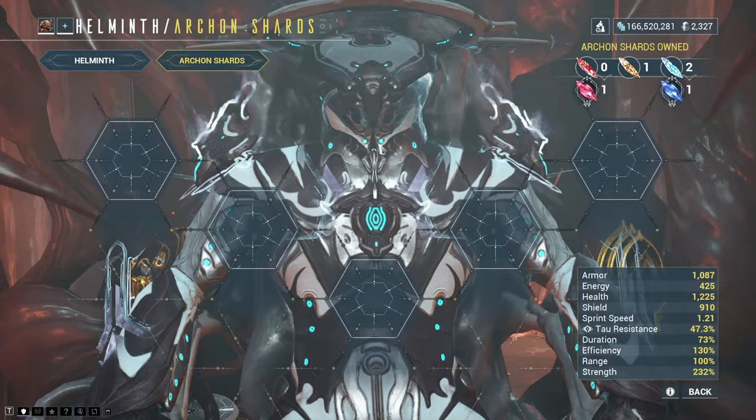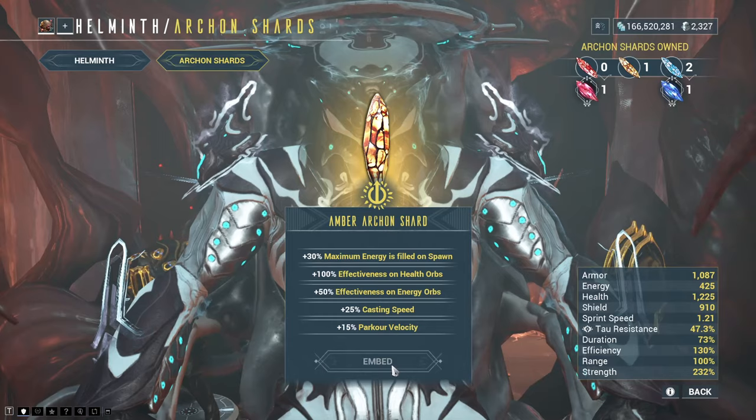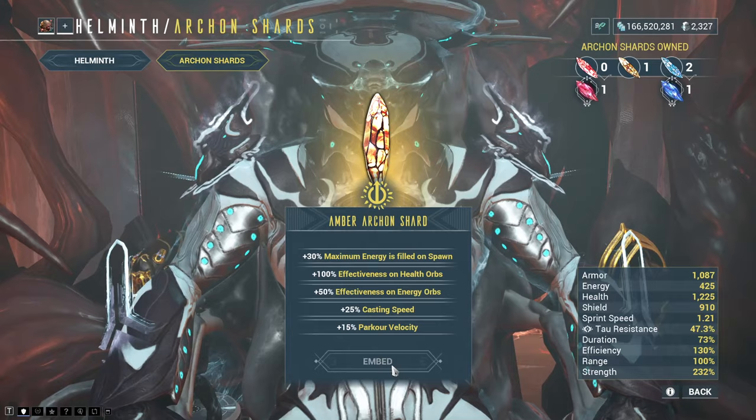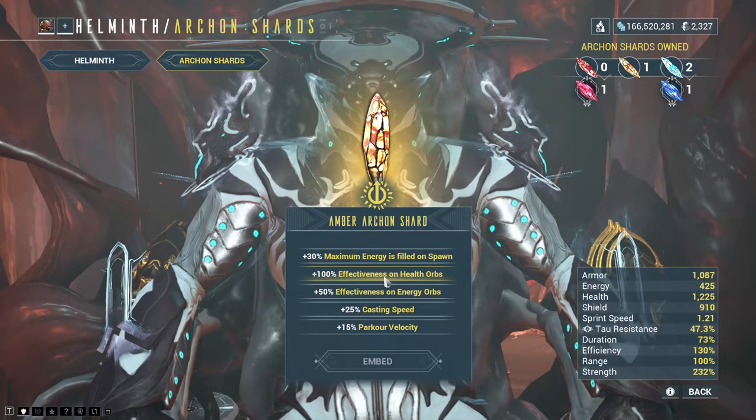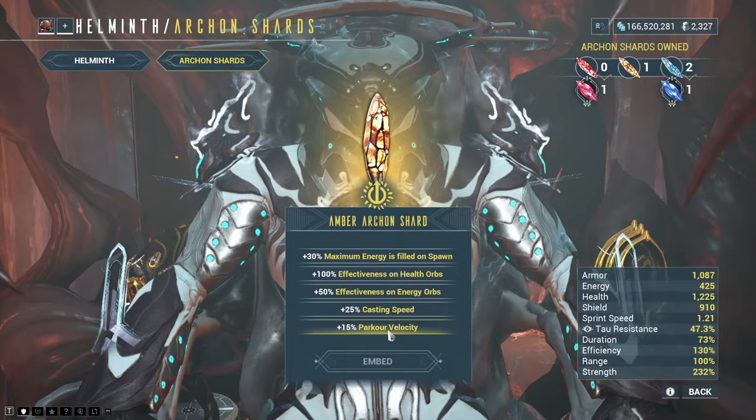Then we get to the sad part of this: if you decide you want to fit the amber one right in the middle, you can only have one perk. That's right — out of the five different shard slots you can fill, you can pick but one of these perks. So effectiveness of health orbs, effectiveness of energy orbs, casting speed, velocity... This is Frost, so I'll go parkour speed and embed that in there.